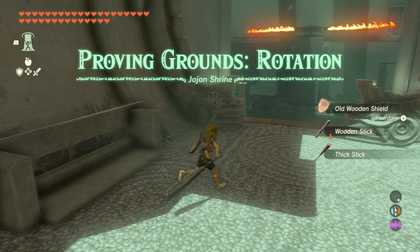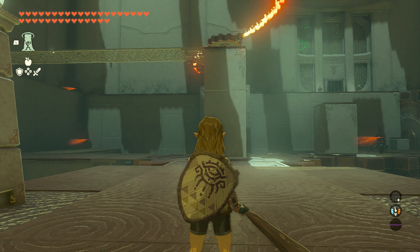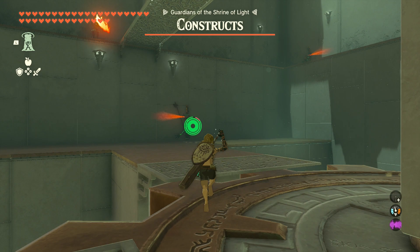This is a Proving Ground Shrine, and as always, all of your gear is stripped away from you and you have to use whatever they give you. This shrine is sort of based on the rotation mechanic, but you can kind of ignore it for the most part.